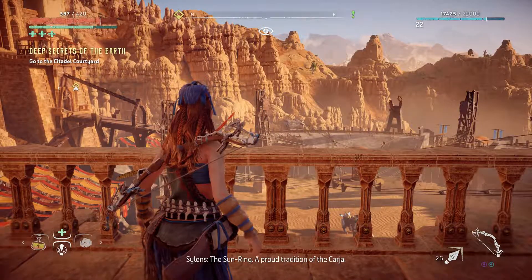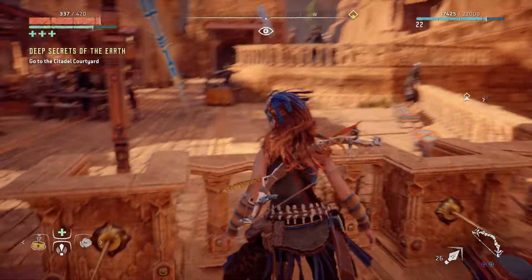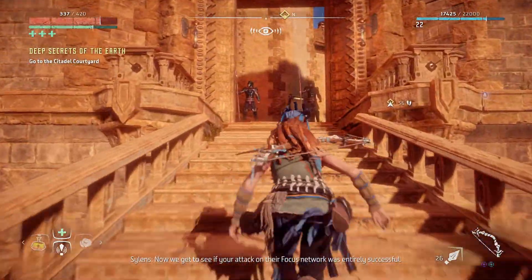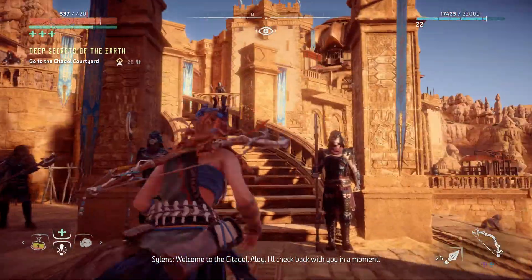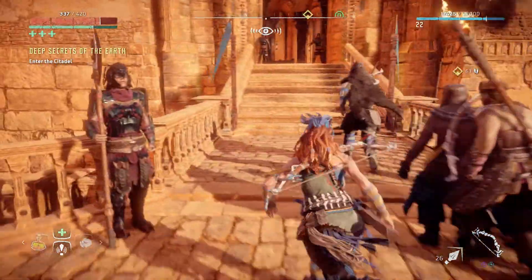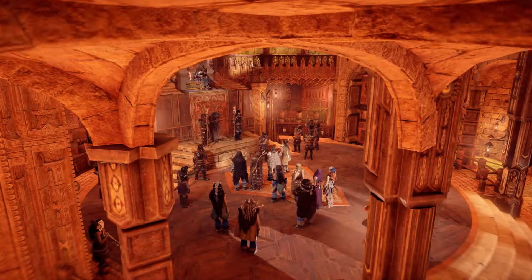The Sun Ring! Oh baby! Welcome to the Citadel, Aloy. I'll check back with you remotely. 'Outlanders, if you want to hear about today's bounties, head for the throne room — you're not going to make any shards by standing out here.' I have a feeling we're gonna fight. It looks like a coliseum-type place — it kind of reminds me of Assassin's Creed whenever you fight in that arena.